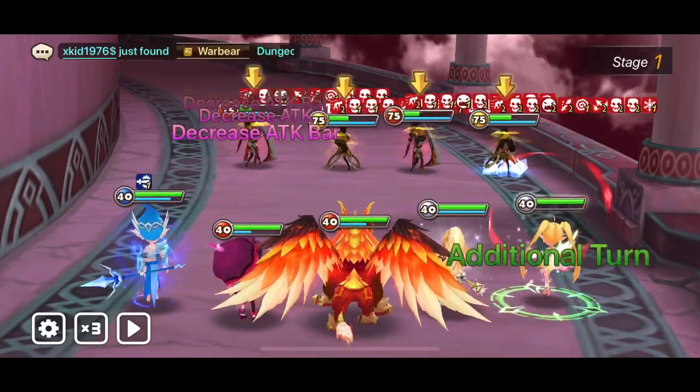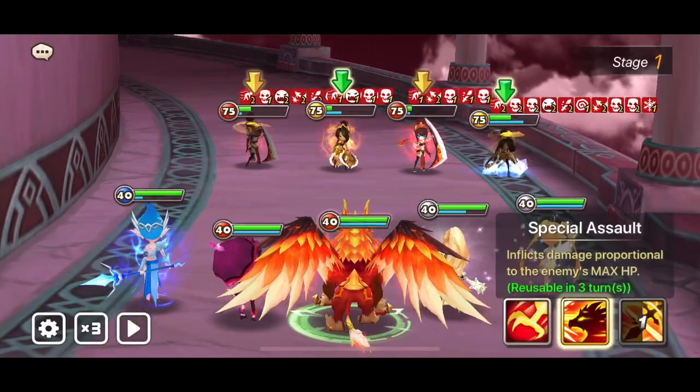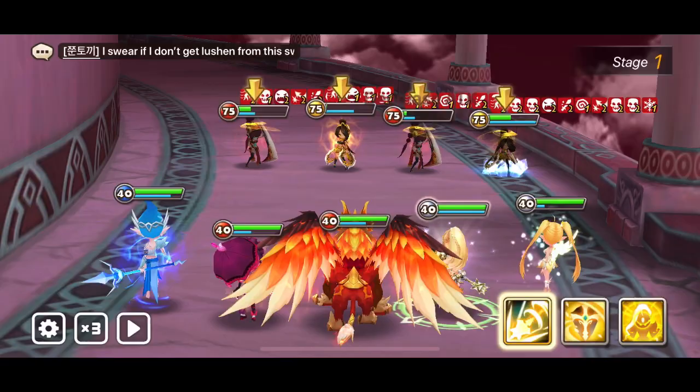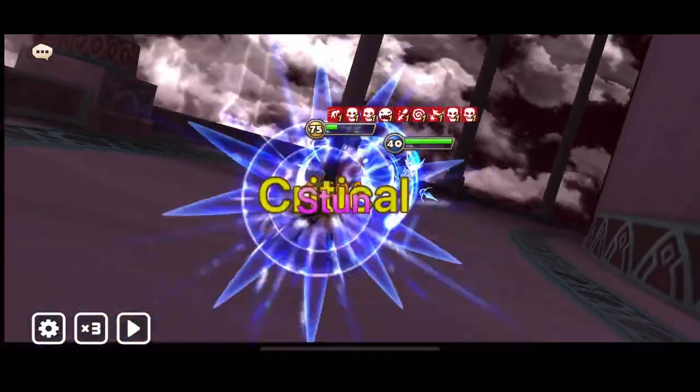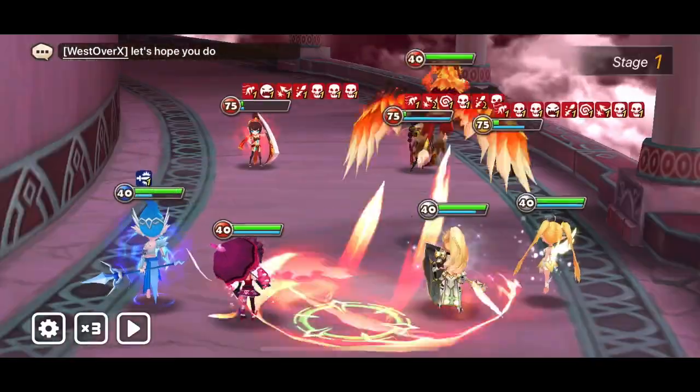You will benefit greatly from having Rika. If you don't have Rika, you can replace her with Water Homunculus for the DOTs, or with Thrain for the DOTs and stats. That can work as well.